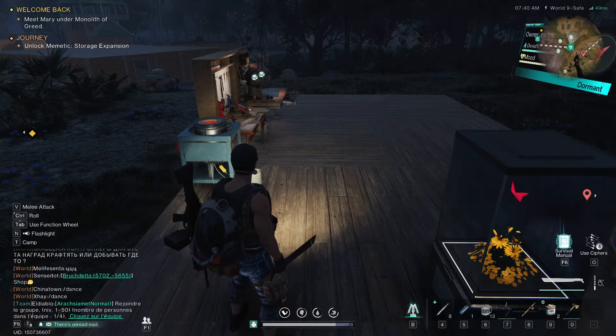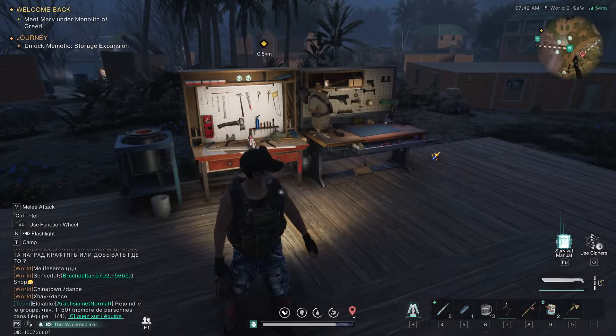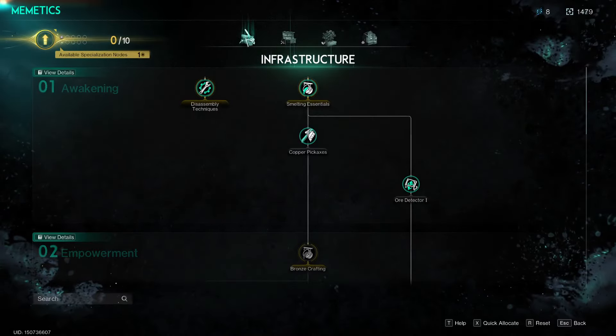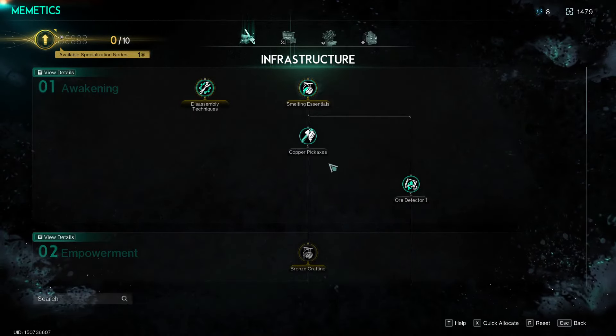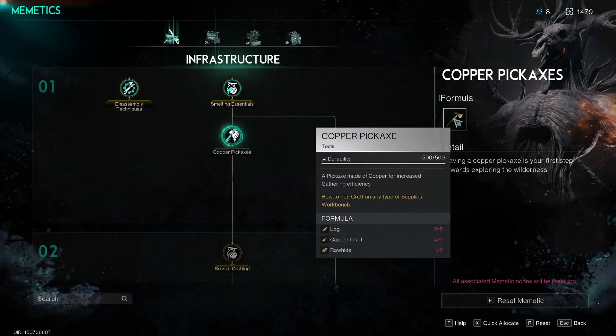In this video I'm going to show you how to get silver ore in Once Human. The first thing you need is to go inside your inventory and go to memetics. Inside memetics at infrastructure you have to unlock copper pickaxe and then craft a copper pickaxe.